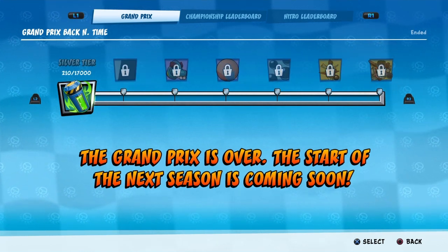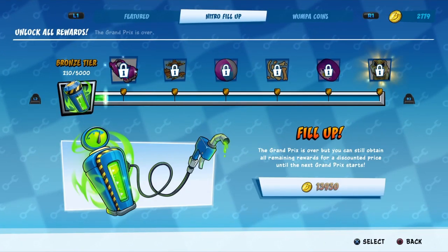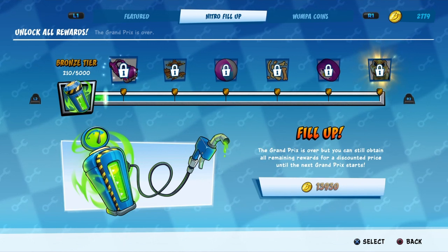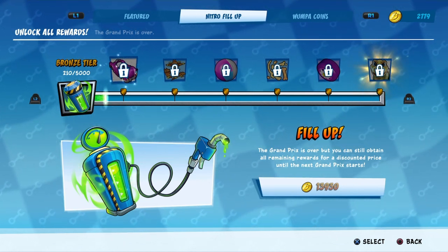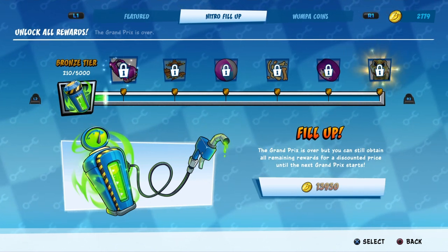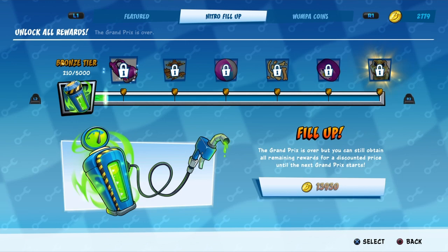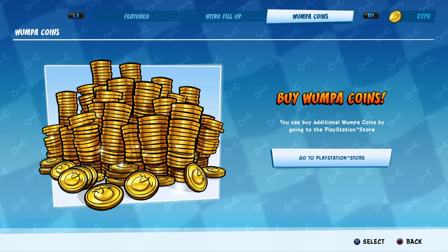I've not got the baby tee, I've not got the carts, I've not got the stickers, I've not got the cool outfit for Crash Bandicoot. I've noticed there is this thing here — if you go and hit stop and press R1, there's a nitro filler. Basically you can unlock it all for 13,000 coins, which is a lot of coins, but it's nice that it's giving people that option. I've not got those coins, so I'm going to see how many that is to get from the PlayStation Store.